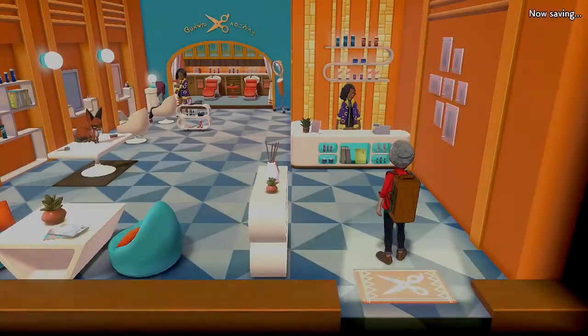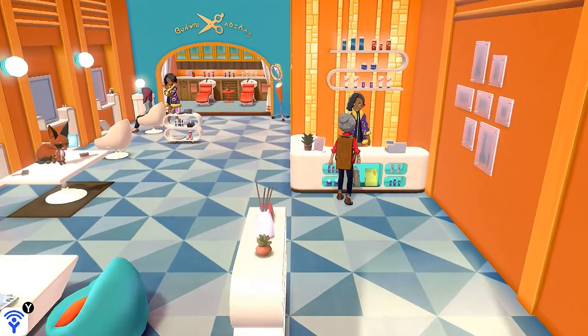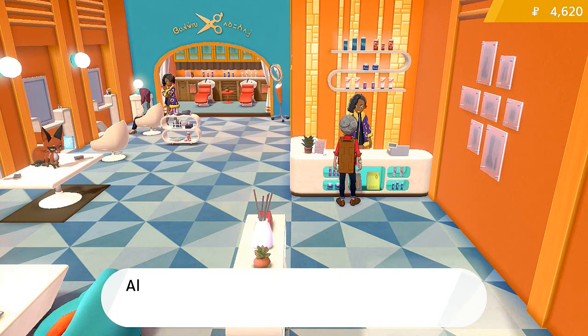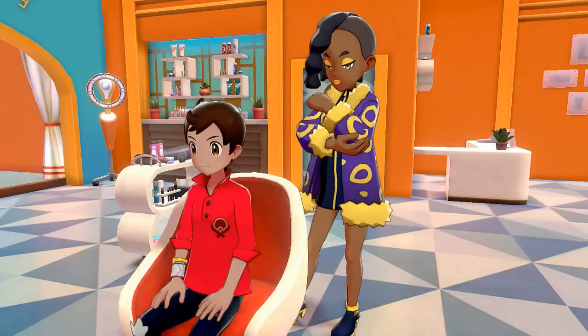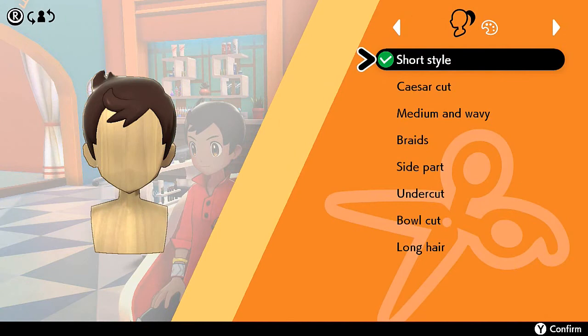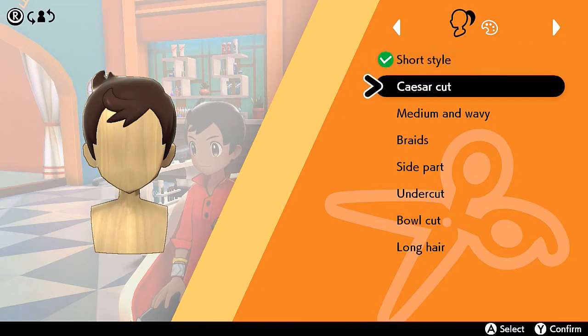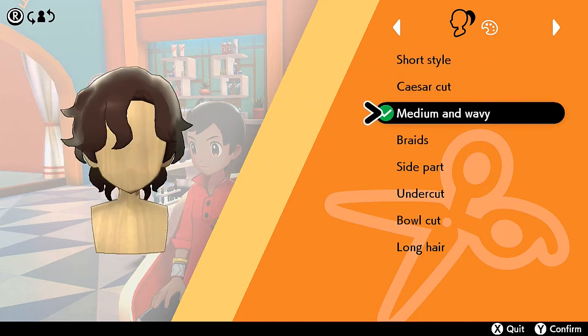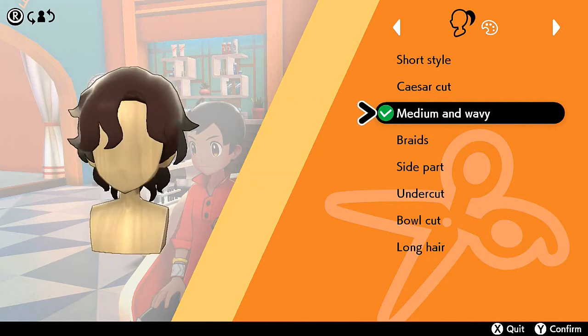We're going to start getting our hair done because yes, it's time for a change. Let's go ahead and talk to this person — yes, I want the whole hair done. Hair is going to get done. As you can see our hair is regular right now, but we'd like to make it a little bit better. Now, what kind of look do you want today? You've got different kinds of hairstyles — the short style, the Caesar style, looks all boss.